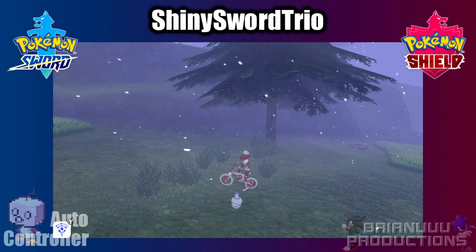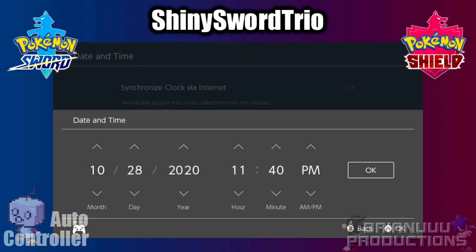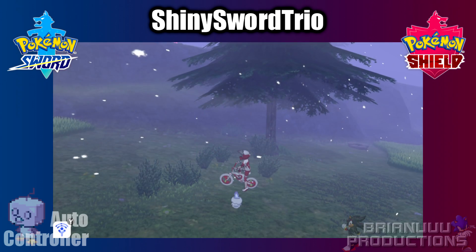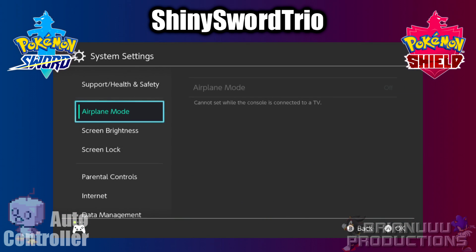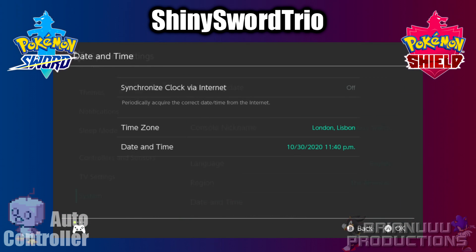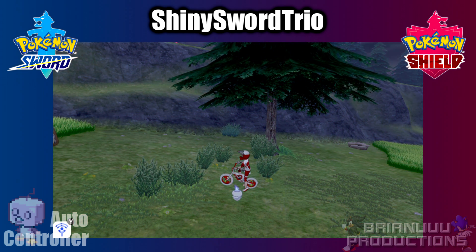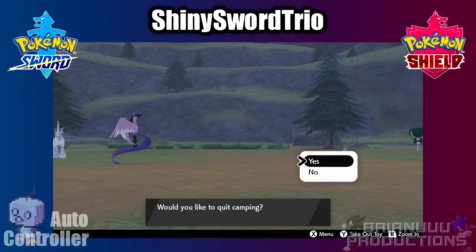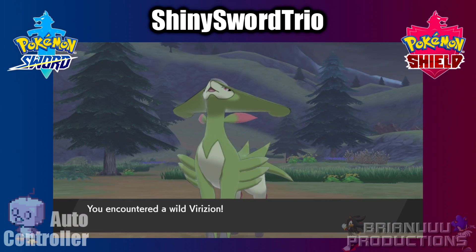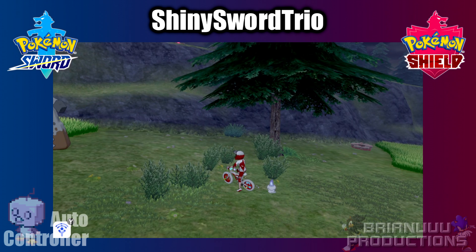So I changed the date forward — it is snowing, so let's do that again. Now this time it has steam around me, which means it is sunny, so we have to move forward again. And now finally the weather is clear, that's perfect. Now move to the spot where the Pokemon will spawn and start camping. I recommend you check whether you have done everything correctly by manually encountering the Pokemon again first, to make sure the weather is clear. If yes, camp again and you can start the program.